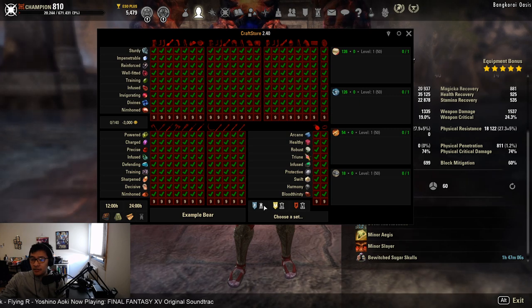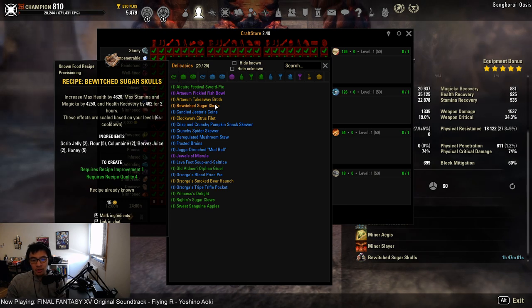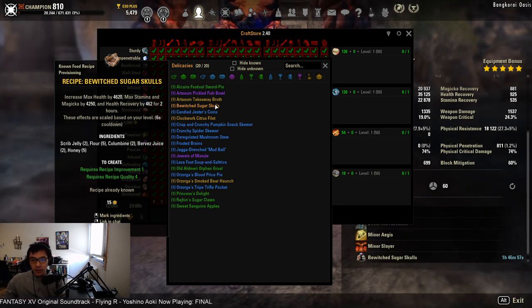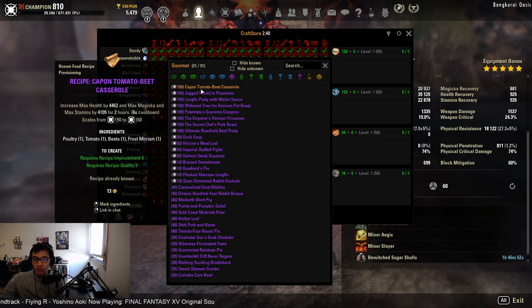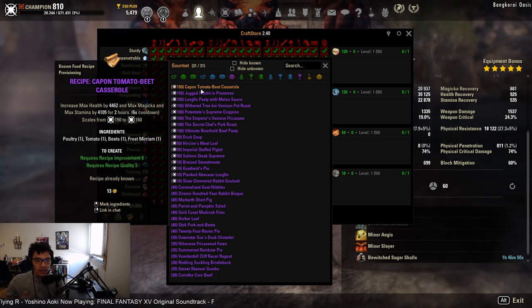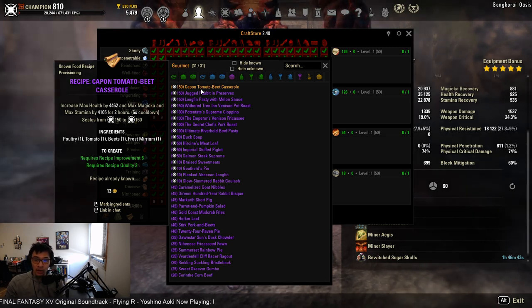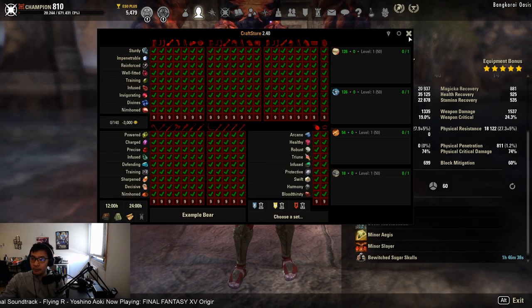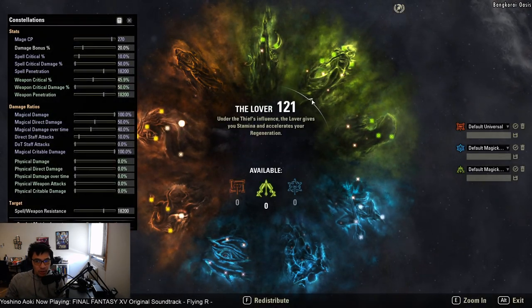For food, I'm running Bewitched Sugar Skulls — a tri-stat food that's relatively cheap to make, with the most expensive ingredient being two Columbine. If you can't afford Sugar Skulls, you can use the base game purple food which gives slightly less resources and no health regen but is much cheaper to buy and craft.